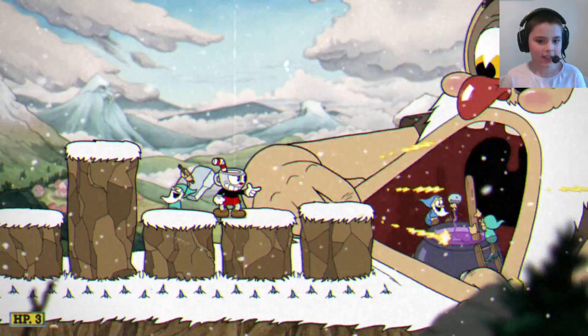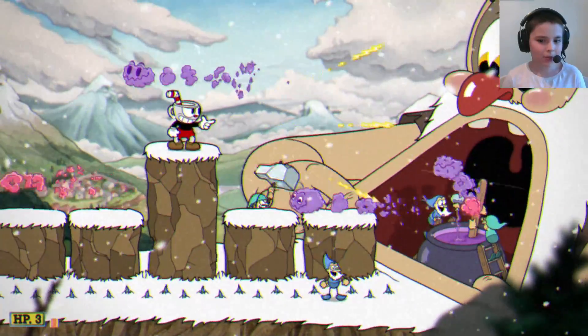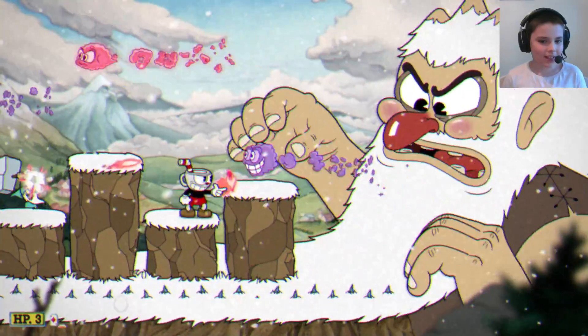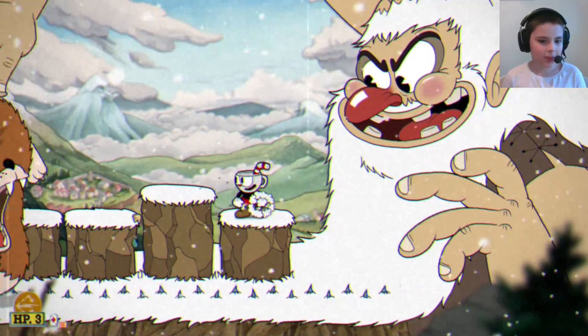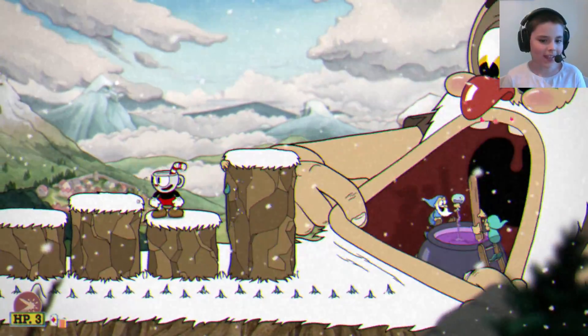There we go, fight has begun. So as you can tell, he has gnomes in his mouth, which is weird. I'm going to be avoiding them. He also has a bear in his pocket, just avoiding them.